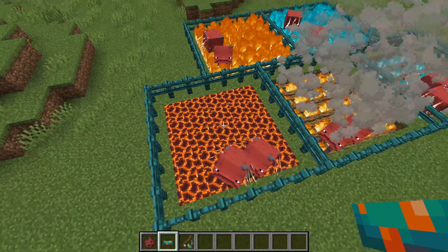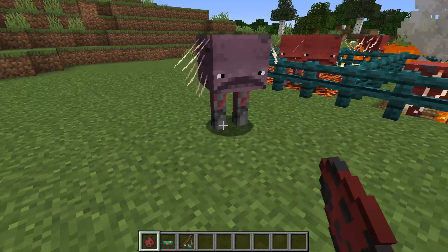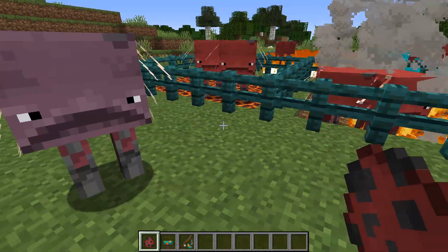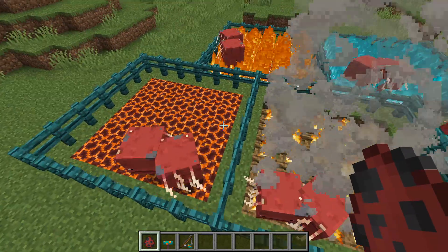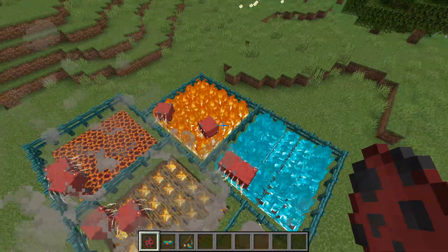First of all, as you can see, they are now warmed up by a whole bunch of different blocks. So before, striders would only be warmed up if they were on top of lava, but now I've changed that so they will be warmed up on top of magma blocks, both types of campfires, and both types of fire.